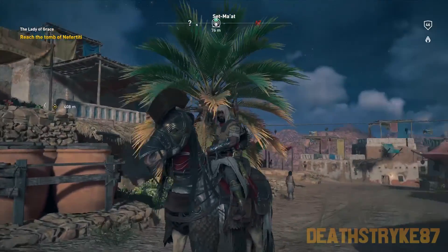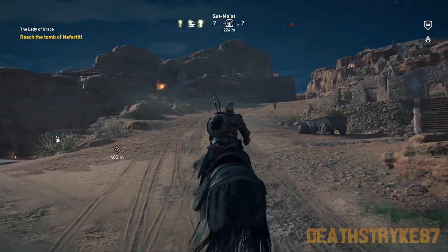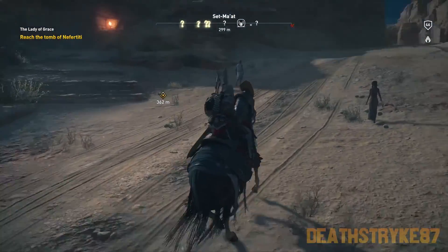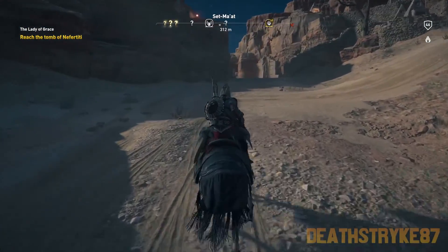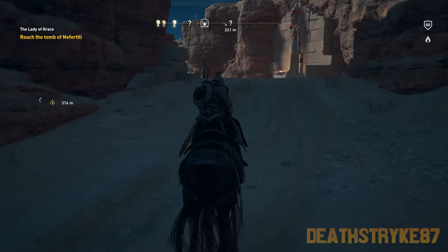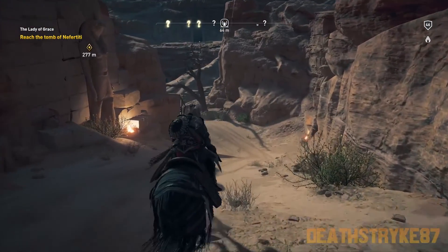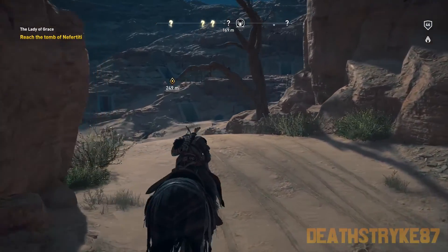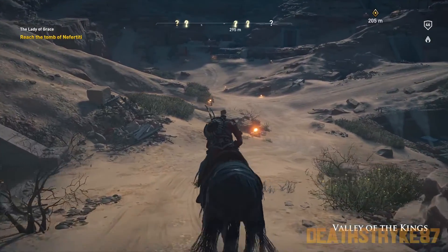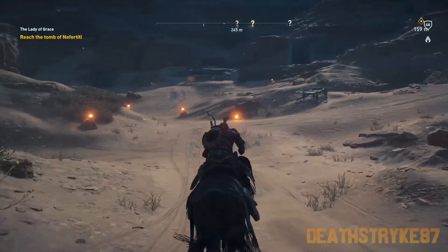This horse would be like 'This is Sparta!' and kick you off a cliff. Okay, looks like the tomb is over there — let's go. Rally of the Kings — come on, can you run faster? Pick up speed, horse.